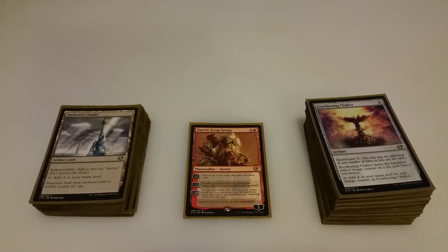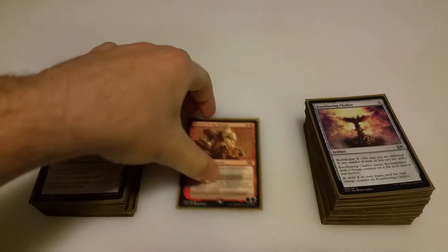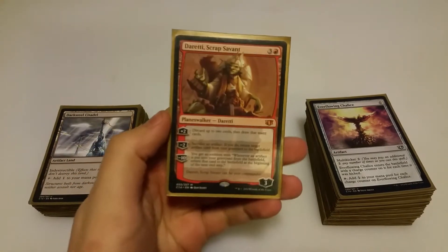Welcome to our first deck tech for Commander. We're going to be looking at Daretti, Scrap Savant as our Commander. We're going to go over some of the stuff that I wanted to put into my own personal build for this deck. You're going to see that it contains a lot of the traditional stuff you'd expect to find, but some other cards also have my personal twist. First off, let's introduce him as our Commander.